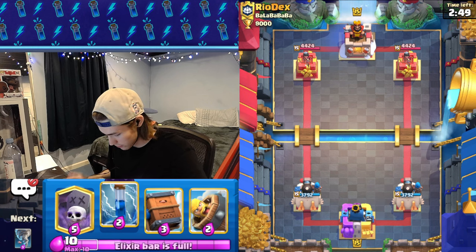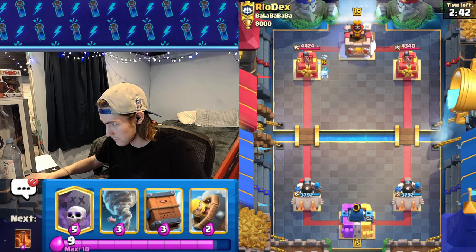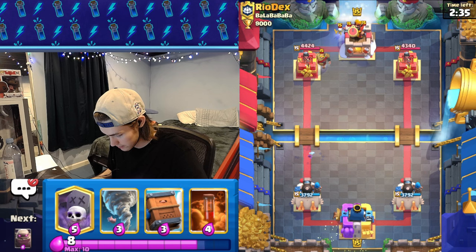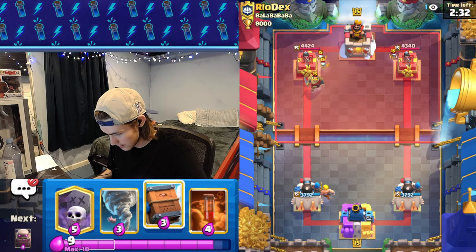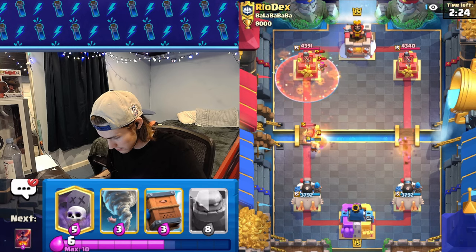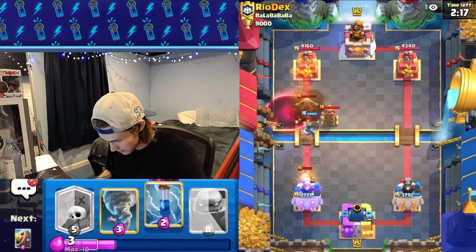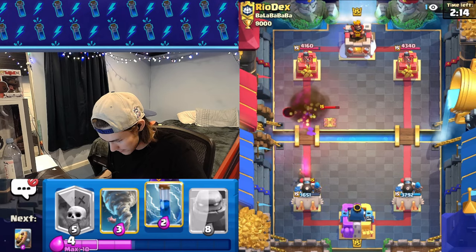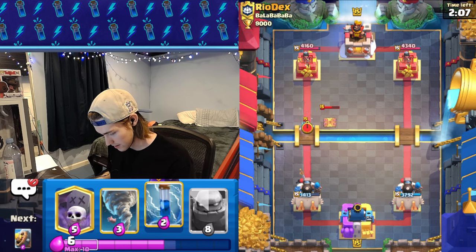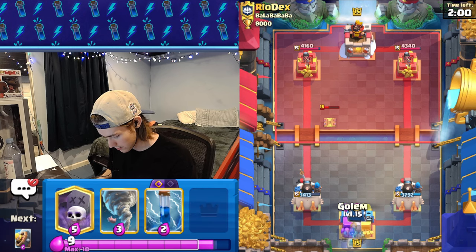We have zap, graveyard, delivery, and barbarian barrel to start. I'm just going to cycle my zap. He goes knight, so I'm just gonna go barbarian barrel in the back. He's got knight, skeletons, ice spirit — I'm guessing this is log bait of some sort. I'm going to poison on those archers. Okay it is expo. Let's get delivery. A skeleton took out our tower — didn't even realize. Okay, so expo — I think we should be fine against expo. I'll just go golem in the back.